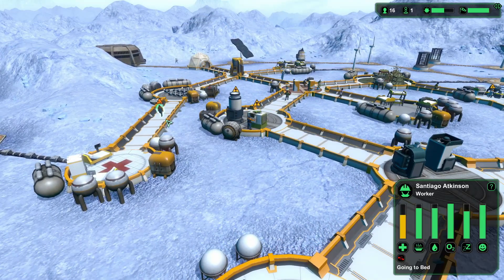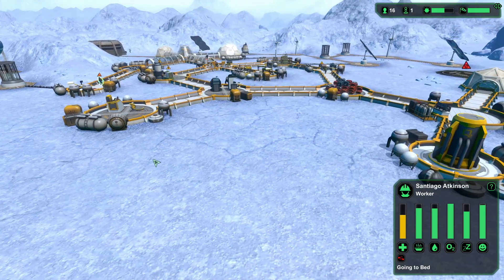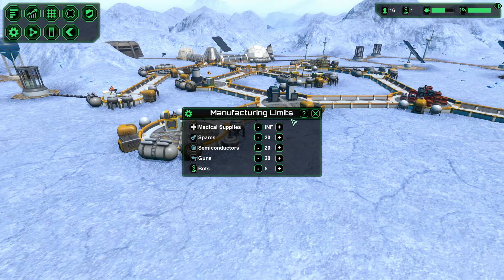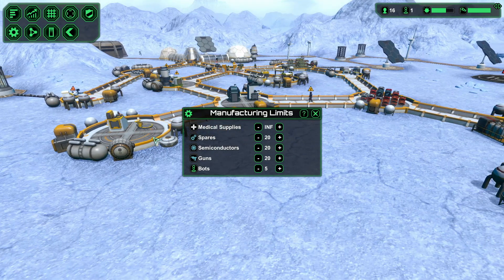Welcome to episode 12 of the Planet Base series. Last time, right as we were ending, I noticed I had not set these limits, so I went ahead and did that. I have no idea if these are good limits to have, but we'll see. With things like semiconductors and spares, once we get to 20 they'll be at the point where when one gets used we can produce another. This way we make sure we have some extra metal and bioplastic on the side for building.